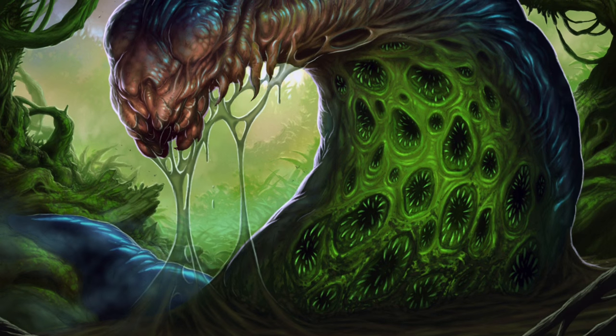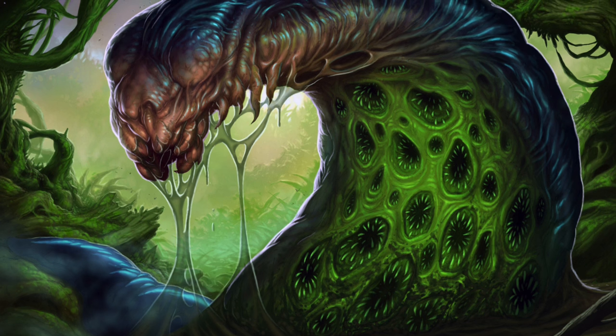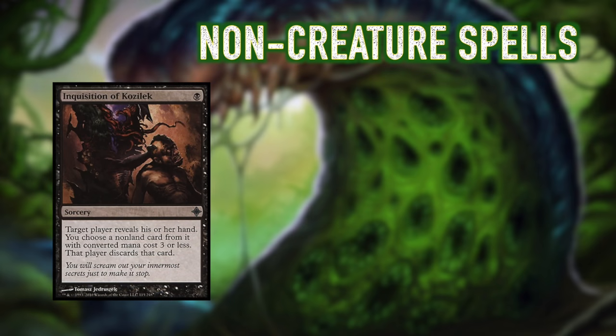What about instants, sorceries, and planeswalkers? Modern is a very diverse format, and to combat that, your disruption must be both complex and flexible. One of the most efficient and flexible forms of disruption is hand disruption. So we run a playset of Inquisition of Kozilek — no one expects a full playset, but maybe you should, because in Modern most cards are going to have a converted mana cost of 3 or less. Meaning that Inquisition is a super high-value card, especially as far as hand disruption is concerned. At the low cost of only one black mana, Inquisition of Kozilek gives you a look into your opponent's hand while taking away a possible early game play.